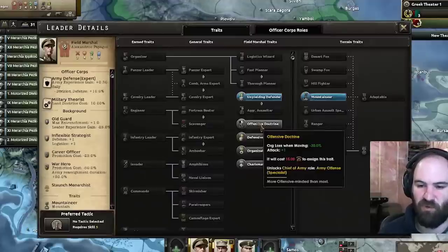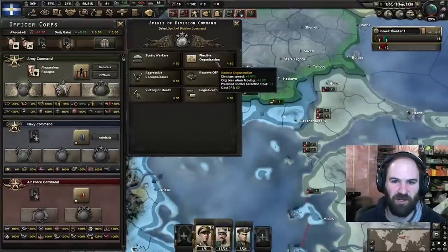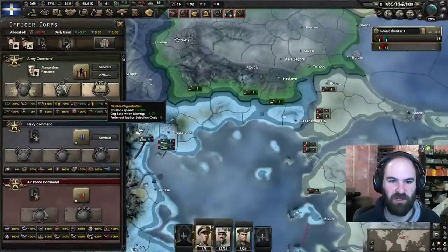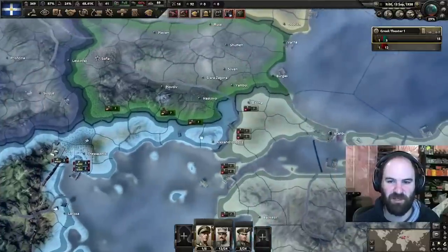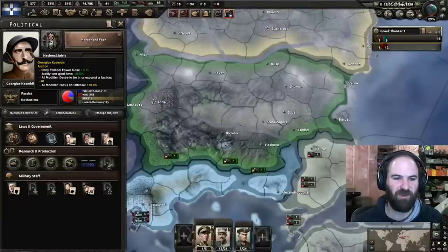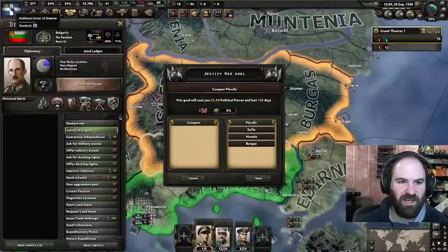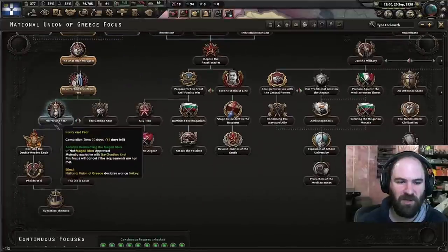Now that we have a little bit of CP, let's use some for offensive doctrine. This is very, very good — especially that org loss when moving, which is huge for motorized since they tend to lose a lot of org when moving. If you combine that with flexible organization, that division speed will help us deleting Turkish units. It also increases org loss when moving by a further 15% — those combined add up to 45%, which is very, very strong.